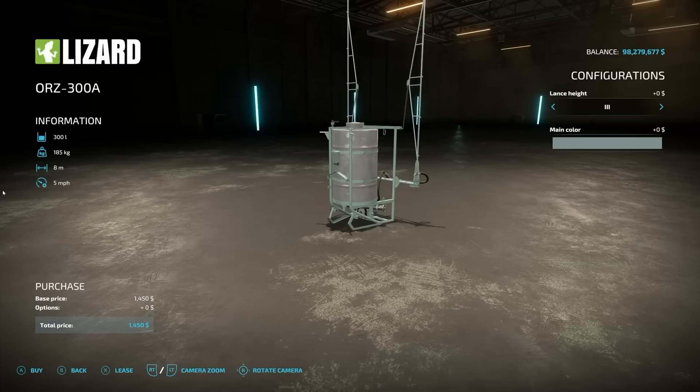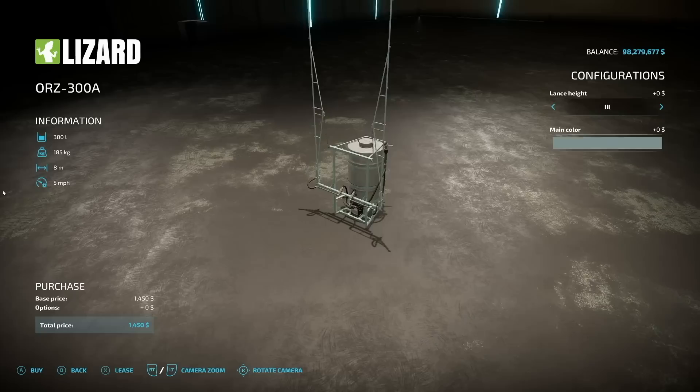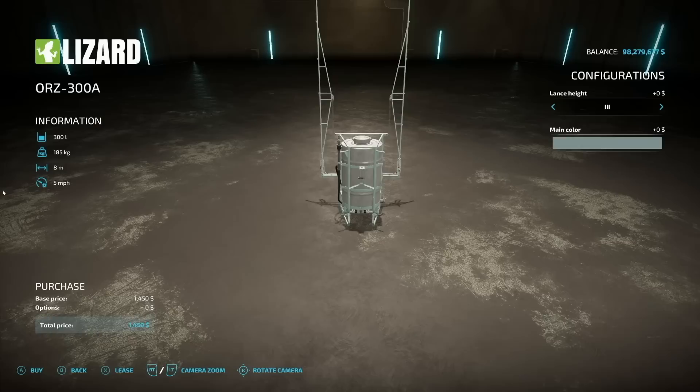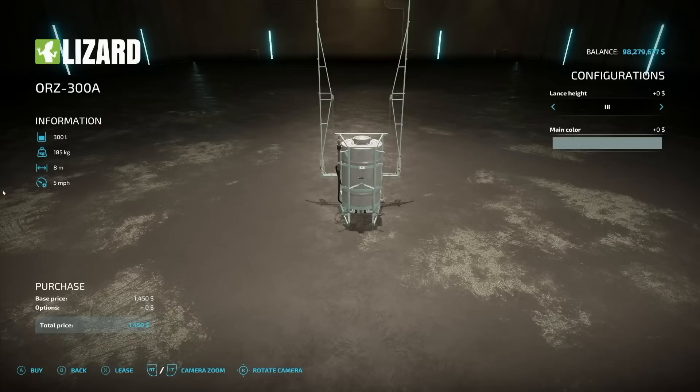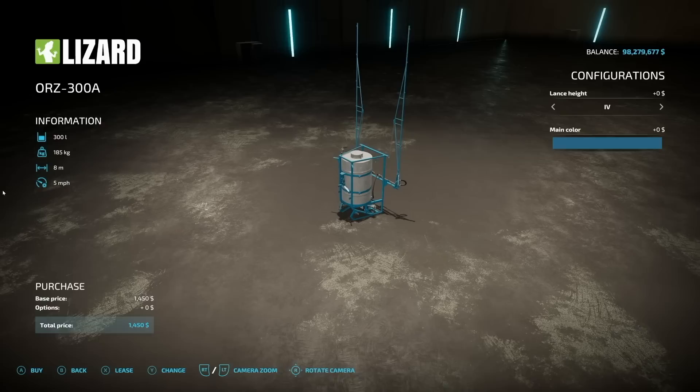How about a sprayer? We're keeping it old school with the ORZ 300A. This is an 8-meter, 5 mph working speed, 300-liter capacity sprayer. You can change the height adjustment here versus in-game, and the main colors will match just about any old equipment you've got. Maybe pair it with an old Zetor or Ursus tractor — kind of neat, very unsuspecting.